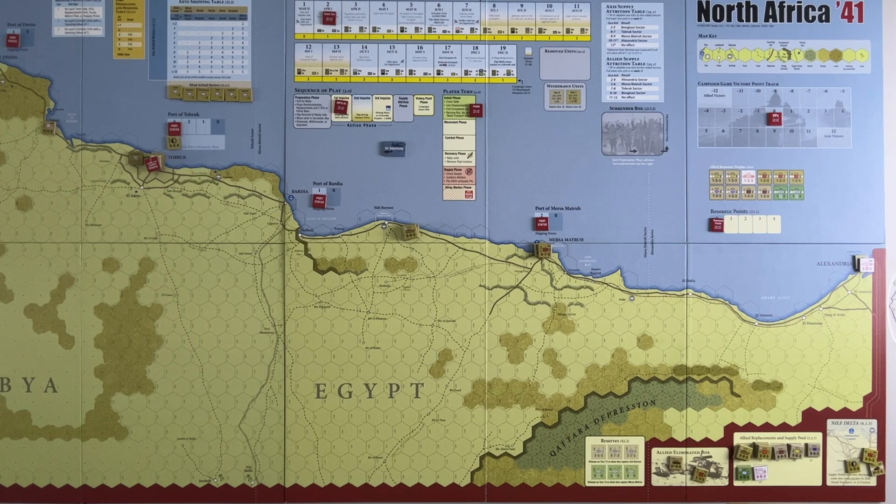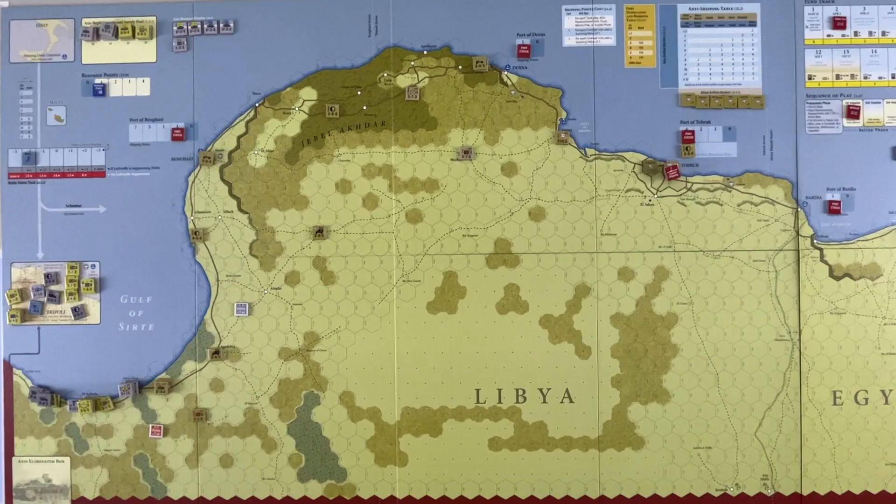That wraps up the allied movement phase. There is no combat phase because they don't have any units they want to do combat with. We go to the recovery phase — nobody is disrupted or retreating. In the supply phase, all units can trace five hexes to a road, so all units are in supply. Then the delay marker phase: the ally player has one delay marker available, so we place it, roll two dice, get a four and a six, and since it's not a one or a two the marker is not removed.